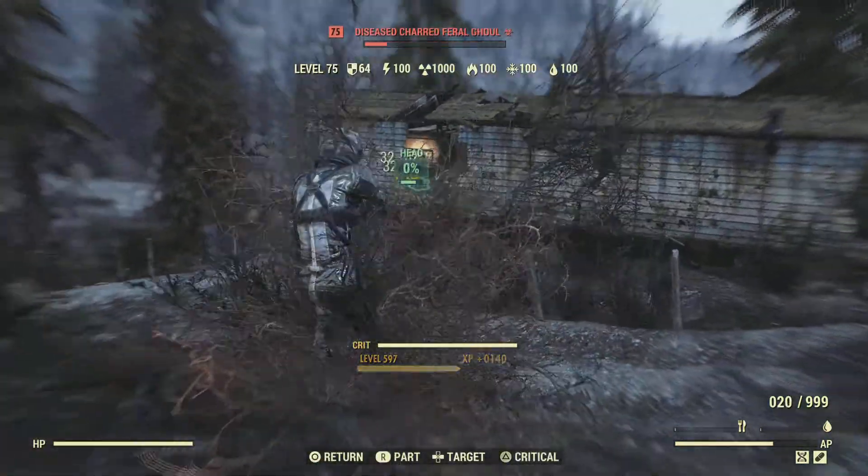Nerd Rage gives you more time to react to a threat, use the stimpak, and in combination with Field Surgeon and First Aid this can save your ass very often when you do get detected or hit from stray bullets. It makes the difference between being killed instantly and having enough time to use your stimpak.